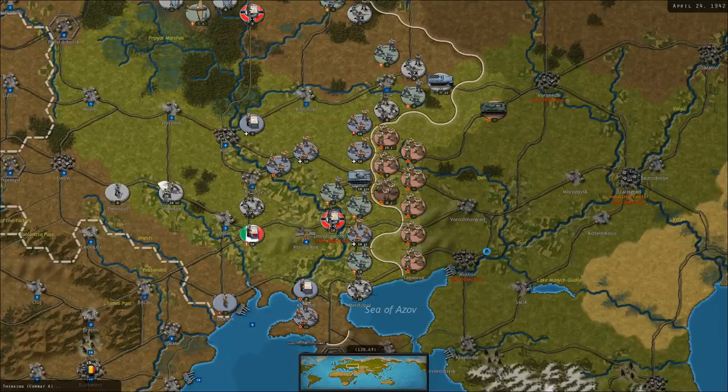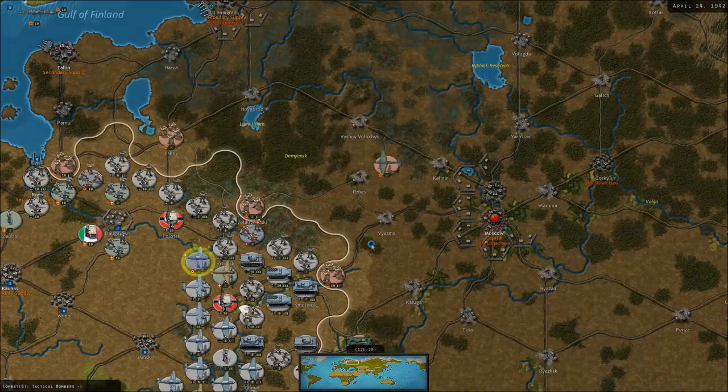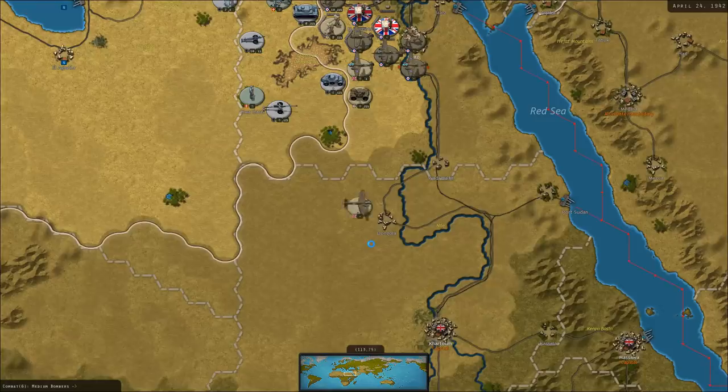In the south, south of Kharkov, they're attempting to attack this Italian corps and doing some damage to it. One viewer mentioned I need to be mindful that headquarters units only supply units of the same nationality — so an Italian HQ unit will only supply an Italian infantry or air unit. I noticed that, but it's a good call-out if you're not familiar with the game.